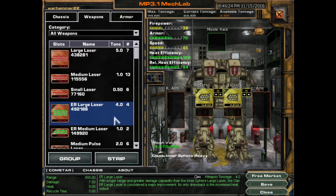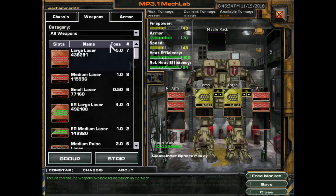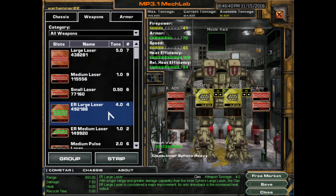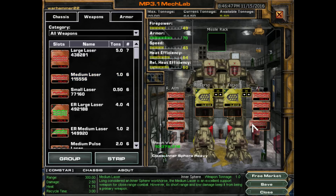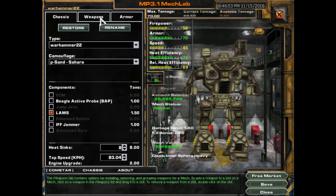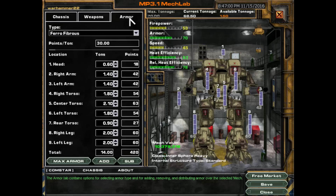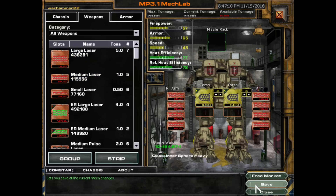And then some medium lasers — do I have enough ER mediums? No, we'll just do regular mediums. But we do have all these heat sinks that we don't seem to need, so we'll drop that down until we start losing heat efficiency, then keep adding lasers until we start losing too much heat efficiency. Oh, this is looking good. I think we're going to be able to kick some serious ass with this thing. Maybe strip a half ton off the legs and put it into a heat sink, and put that laser back on. Yeah, this is going to be fine. Let's do this!